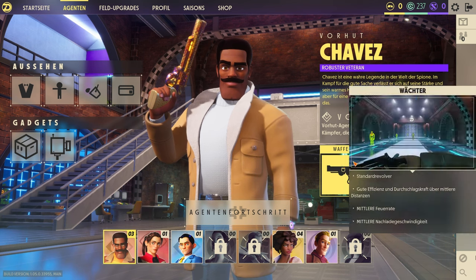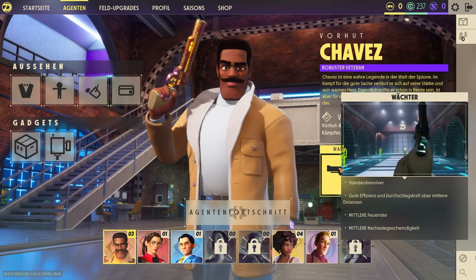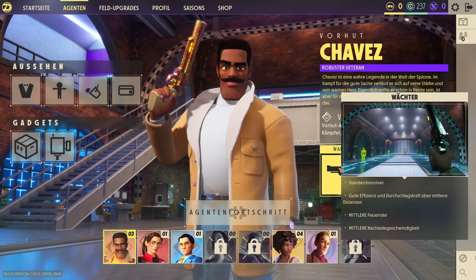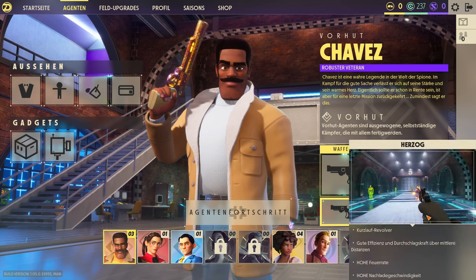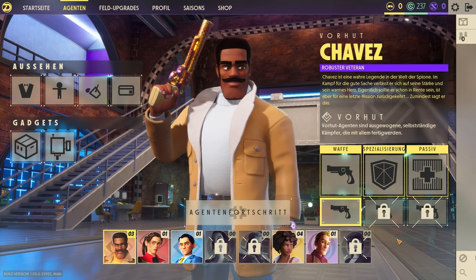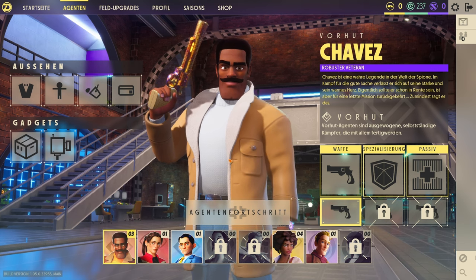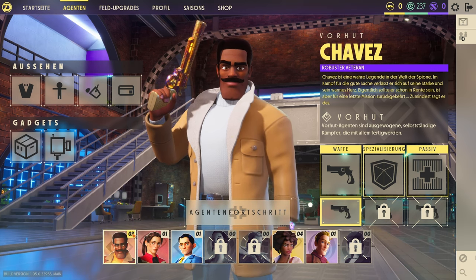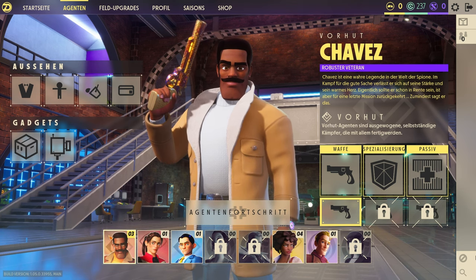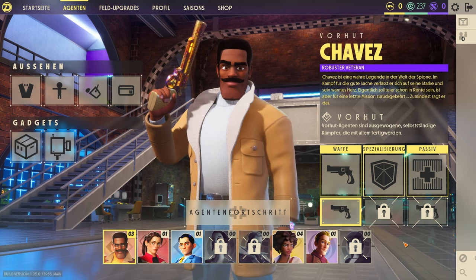Unten sieht man die Fähigkeiten und die Waffe. Wenn ich mit dem Cursor draufgehe, sehe ich: Wächter – ein Standardrevolver, gute Effizienz, Durchschlagskraft über mittlere Distanz, mittlere Feuerrate, mittlere Nachladegeschwindigkeit. Wenn ich da draufklicke, kann ich weitere Waffenmods hinzufügen, wenn man die freischaltet. Man levelt nämlich auch die Agenten, in denen man spielt. Ihr seht hier Levelstufen wie 0,3 oder 0,4 – jeden Charakter levelt ihr einzeln.